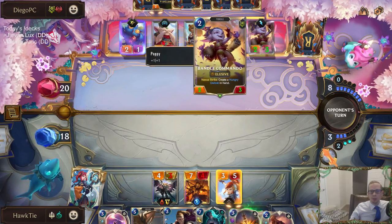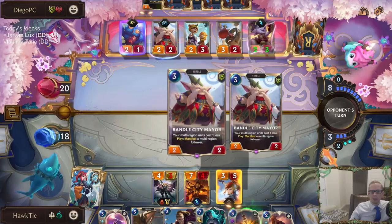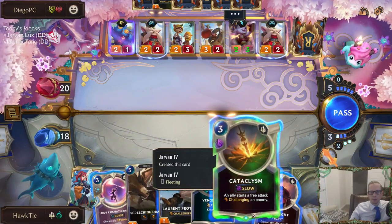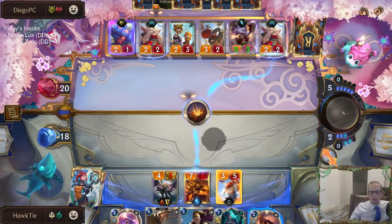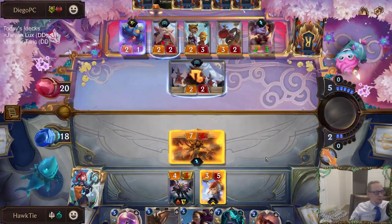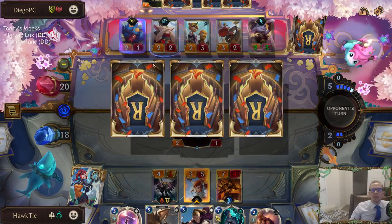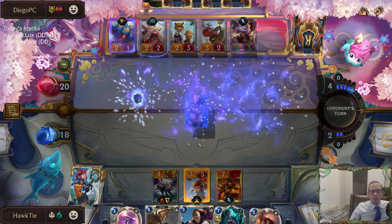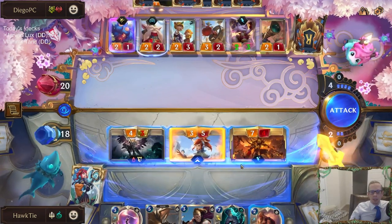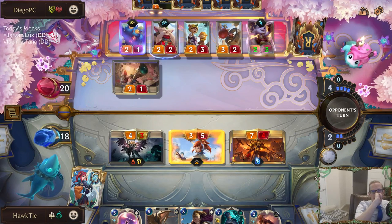Especially the Bandle Commando is so important for their strategy — they've had a couple because they continually create zero-mana blockers. Good quality zero-mana blockers. Bandlet City Mayor creates a loping telescope that creates something else — it's a deck filled with cards that just create another body, and they have all these bodies out and eventually win with that landmark card.